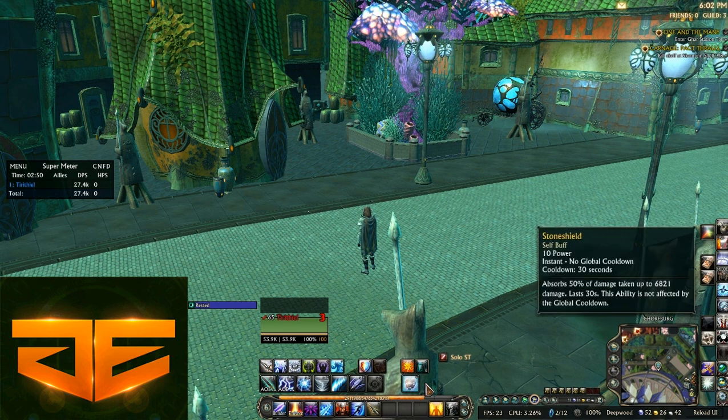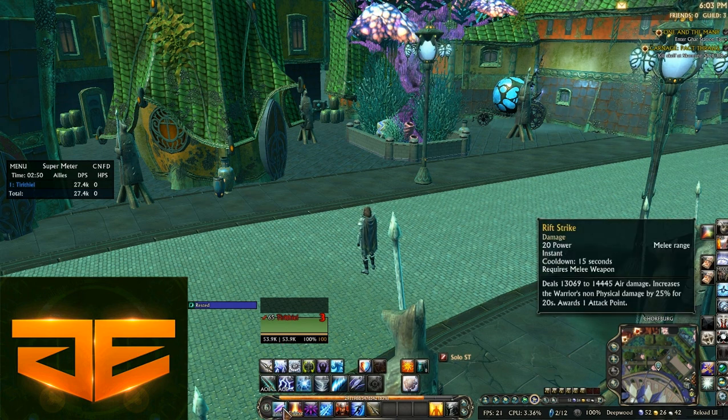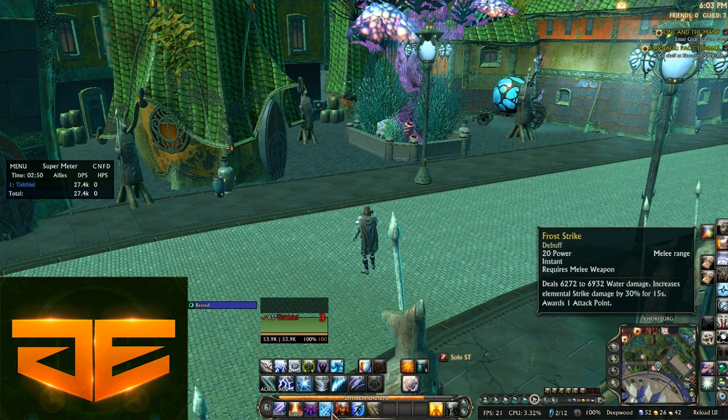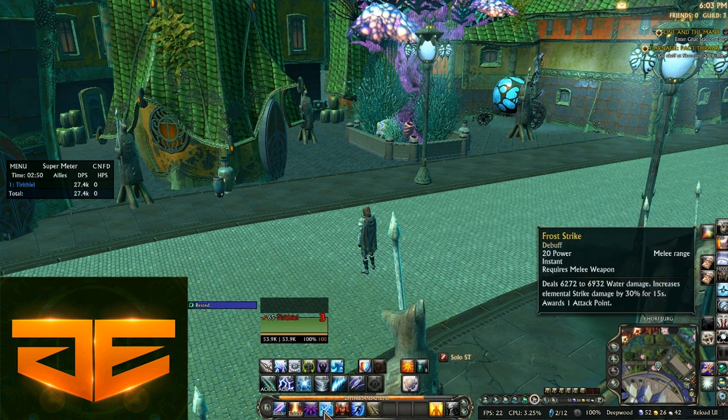I keep Frost Strike on the bar — I'll explain that in a moment. You also get Sergeant's Order, Rift Walk, and Stone Spear. For single target rotation: start with Rift Strike first. Frost Strike can't be added into the macro because it's an instant, but it's the second priority. Rift Strike increases the warrior's non-physical damage by 25%, which is a big buff and deals a lot of damage. Frost Strike then makes the enemy take 30% more elemental damage.